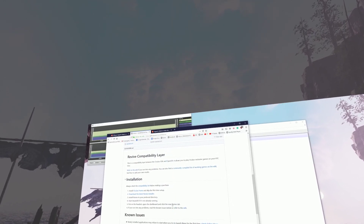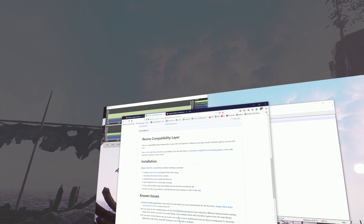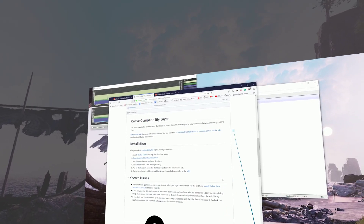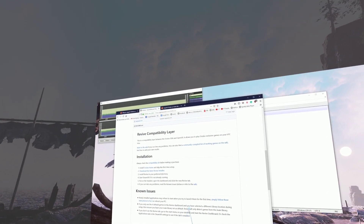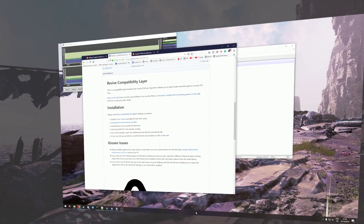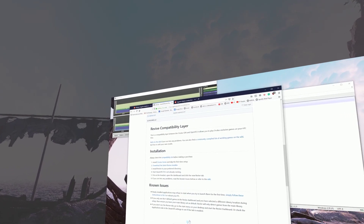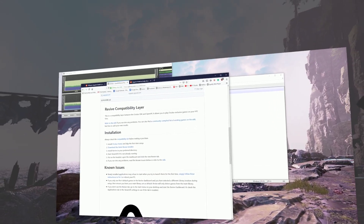There is their website — GitHub LibreVR Revive — which I will link in the description. It's really simple: you first install Oculus Home, then download the latest Revive installer, install it, and that's it. One important thing to know is that you need to restart your PC if your games are not getting recognized in the Revive tab. So just download and install Oculus Home and Revive, boot Steam, and you have the Revive tab to start your game.